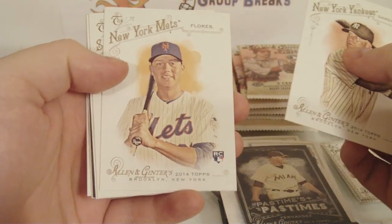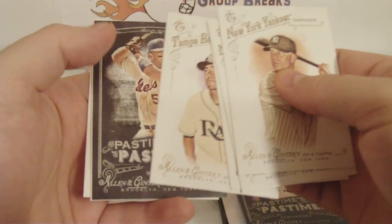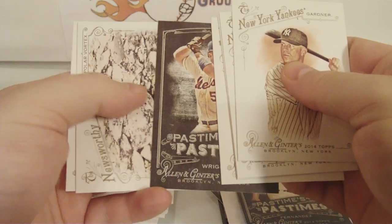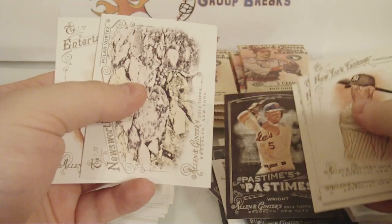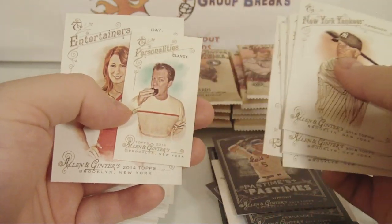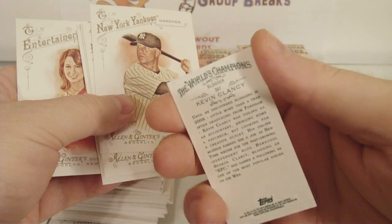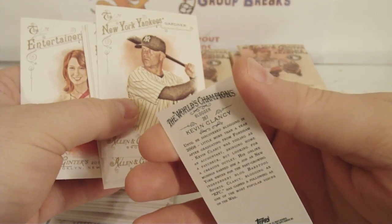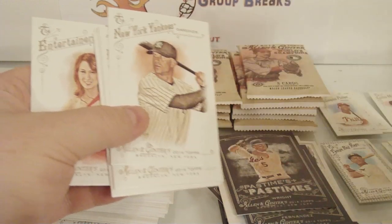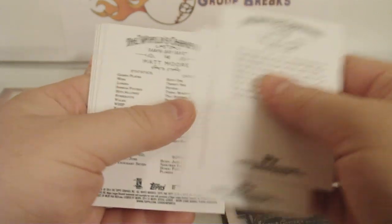Brett Gardner, Wilmer Flores rookie, Matt Holliday, Matt Moore. Pastimes insert of David Wright. And the mini — Polar Vortex, Newsworthy. That's just a base card. And the mini — Personalities, Kevin Clancy. He's a blogger. How about getting a group breaker on one of these? They're putting bloggers on these — they should do group breakers and stuff like that. That'd be cool. I think collectors would like something like that. Felicia Day. Polar Vortex is a short print.